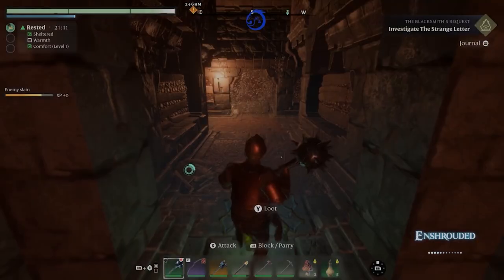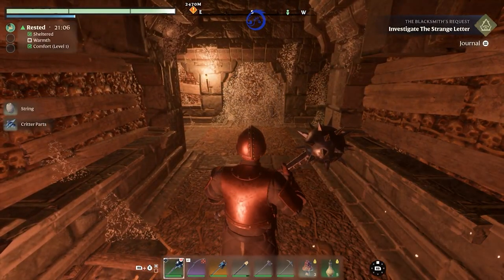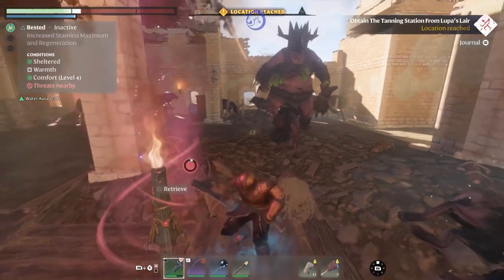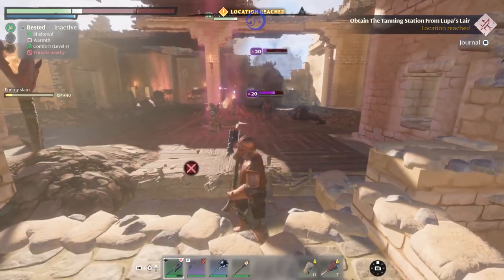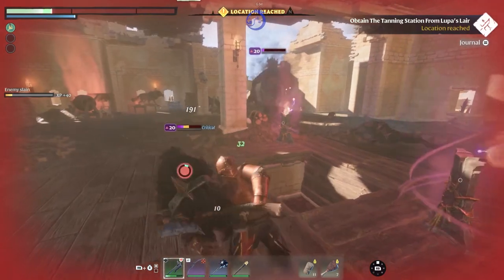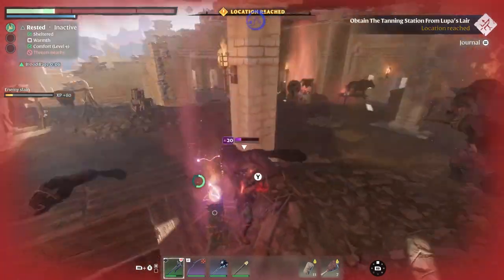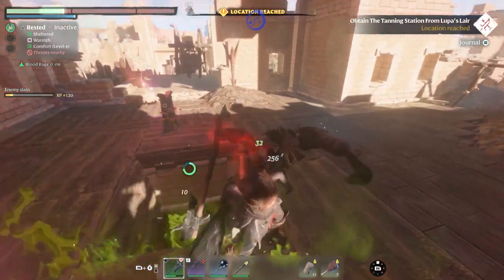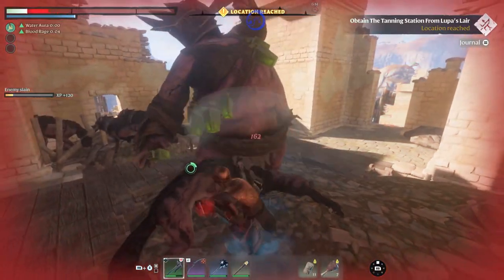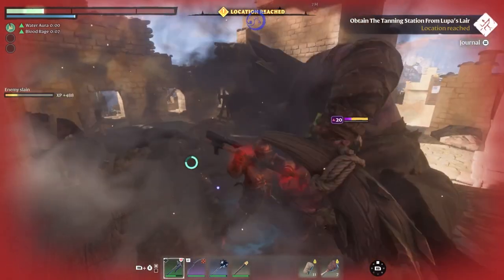My current build is a tank build, but you have other options: mage, ranger, warrior, and barbarian — or be a jack of all trades and have them all. My tank build helps myself and my team as I aggro all enemies so that my friends can tackle the enemy from behind, which gives you big damage numbers. You can play with up to six players — a good number to venture off gathering resources, and when it's time to team up on missions just meet up and rain hellfire on your foes. The max is actually 16, but you can set up your server for either.